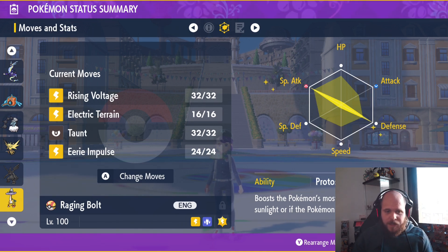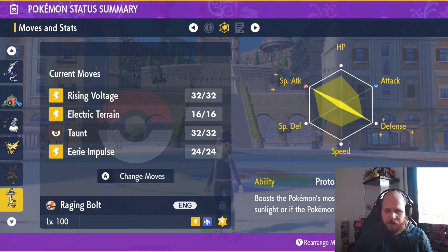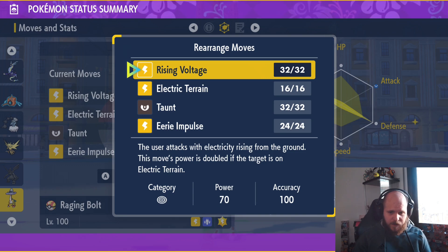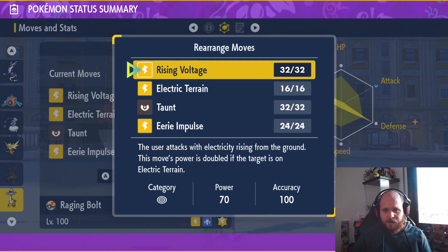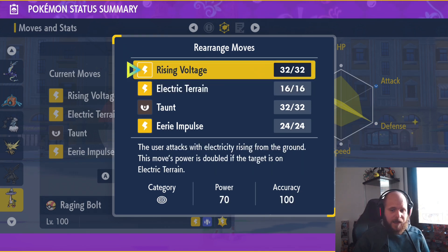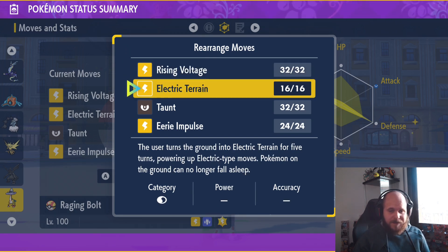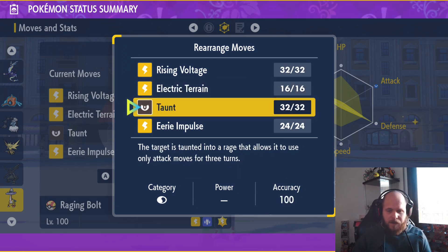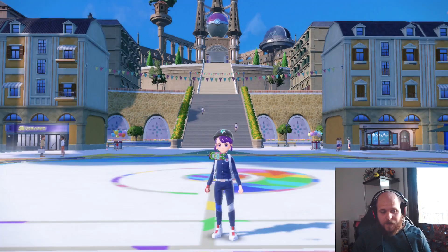For the last Pokemon, we have the new Rain Bolt with Rising Voltage, Electric Terrain, Sound, and Air Impulse, holding a Shell Bell. Rising Voltage works great: the user attacks with electricity rising from the ground, and this move's power doubles if the target is on Electric Terrain. So use Electric Terrain and then Rising Voltage to hit for 140 base power, plus the 50% Electric Terrain boost. You also have Sound to avoid Blaziken's Bulk Up.